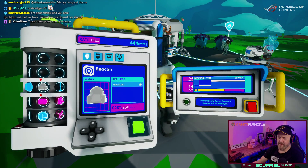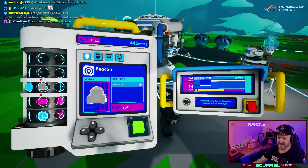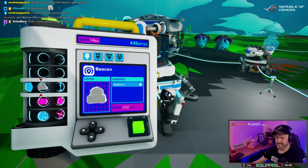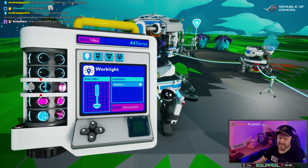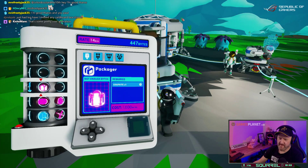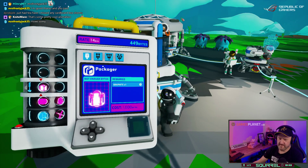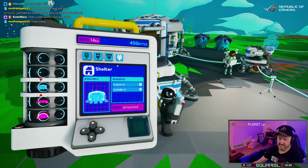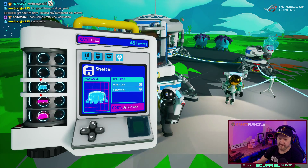Does that give me 14 bytes and you 14 bytes, or is it a collective pool of research? It's collective — we both have 446 bytes at the moment. Gotcha. What's the next thing we need? I normally get a large platform B because you can stack the generator on it and put 7 organics in it, and the generator will just run continuously as long as there's organic.